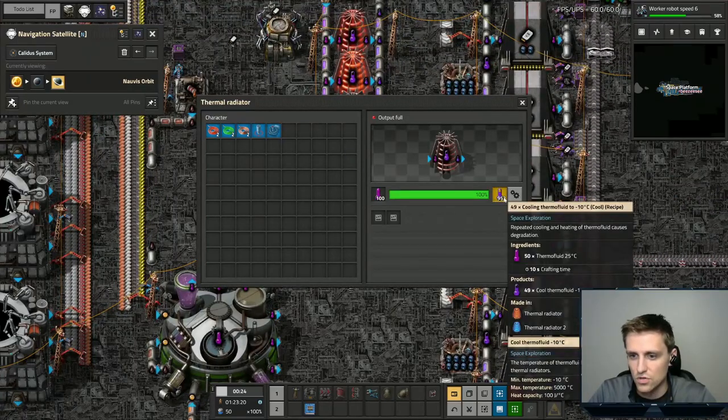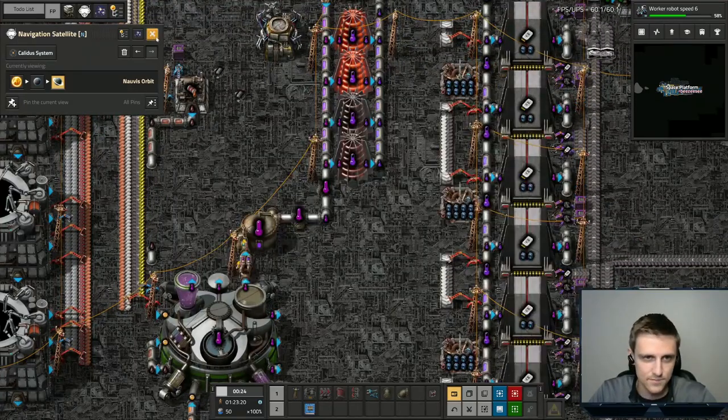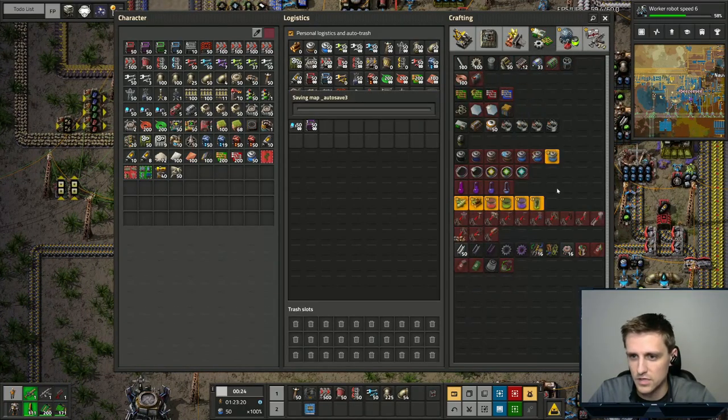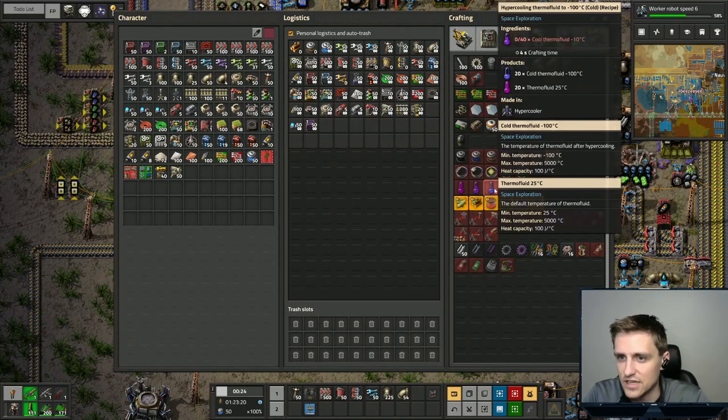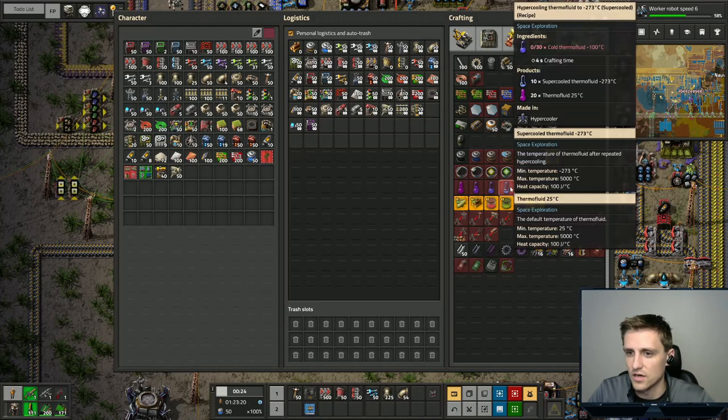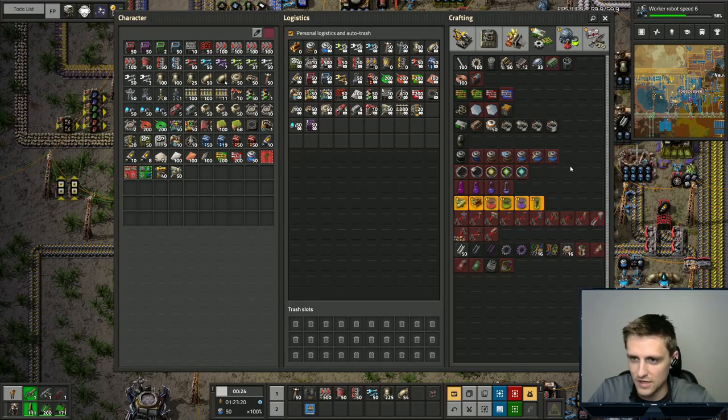This is just making cool thermal fluid — yes. So we need to make cold thermal fluid, which is done in hyper coolers that I don't think we have yet. That takes cool thermal fluid and outputs warm thermal fluid and cold thermal fluid. We also have hyper cooling, which we don't need to do just yet but will have to at some point.